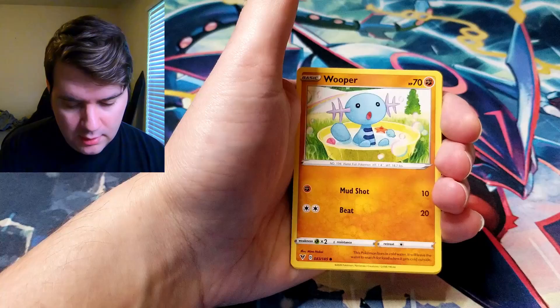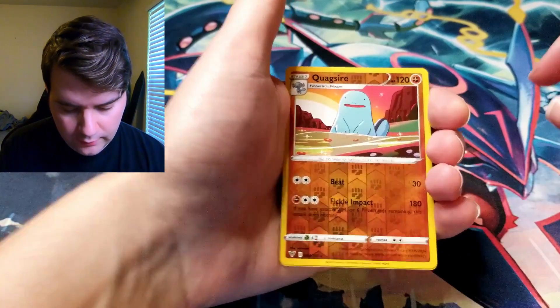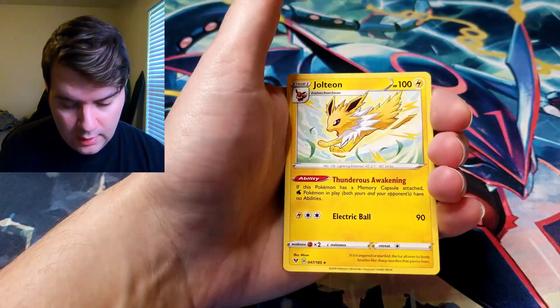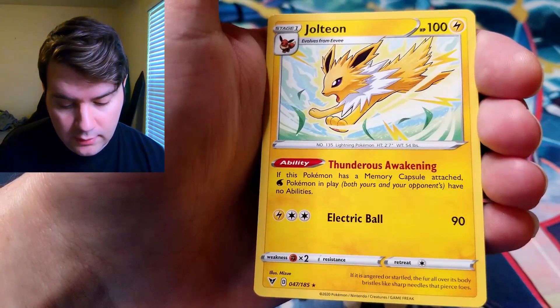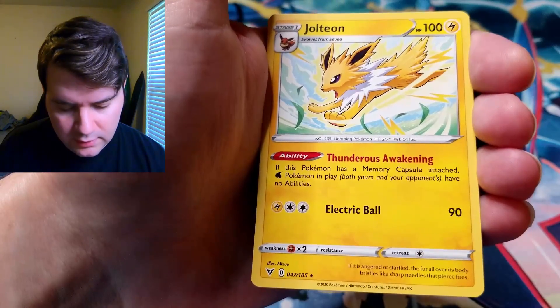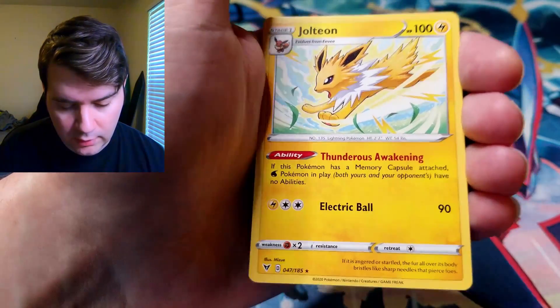Taillow, Yanma, Wooper, Dedenne. Quagsire Reverse — rare, nice. And a Jolteon non-holographic. Pretty cool art on this guy, I don't think I got this one yet. It's also a pretty big set — I think it's roughly close to 200 cards, or maybe a little over, with Secret Rares and all.